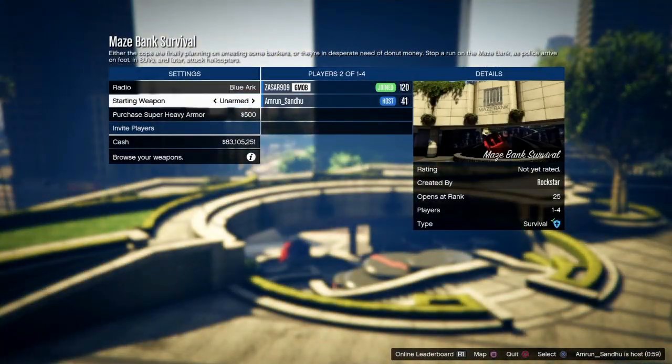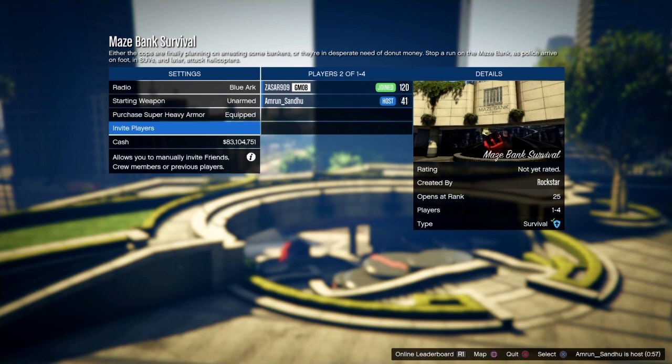Whenever you load in and start, all you're gonna do is perform the outfit glitch that everybody's been doing to bring the outfit in online and save it.